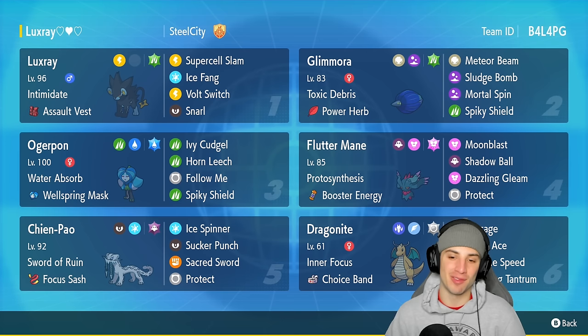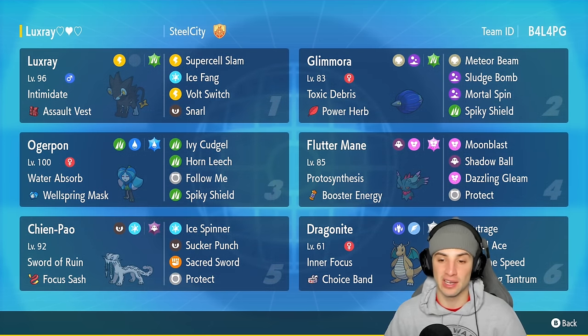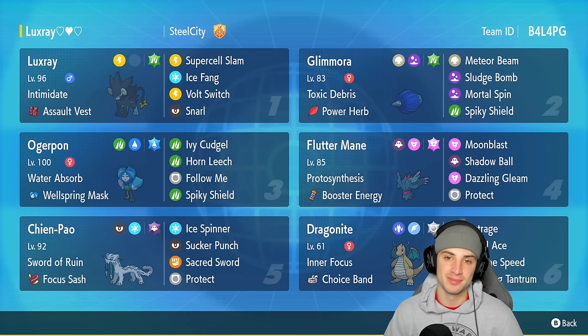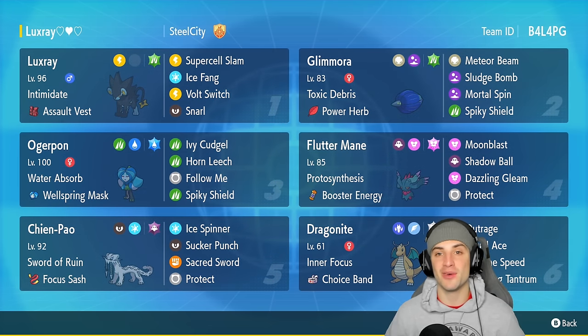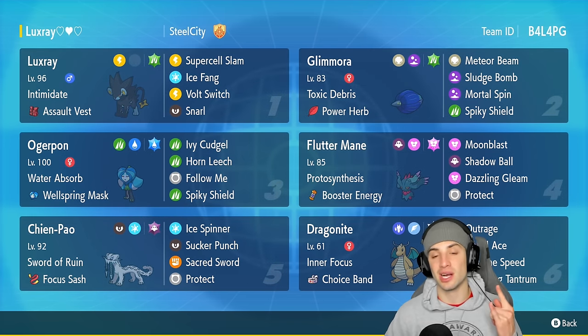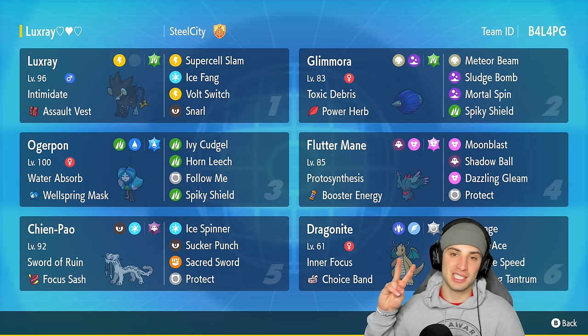Three and oh, perfect record — cannot complain about that. Luxray showing out in today's video in Ranked Regulation F, obviously paired up with some solid meta Pokemon such as Glimora, who has been so good on the ranked ladder. We had Fluttermane, Ogrepond who we actually didn't end up using today, and one of the best combos in the game, Shen Pao and Dragonite. If you enjoyed the content, don't forget to smash that like button. If you're new here click that big red subscribe button so you know when all my videos go live. You guys rock — make sure you spin spots every day and I'll catch you on the next one. Peace out everybody.